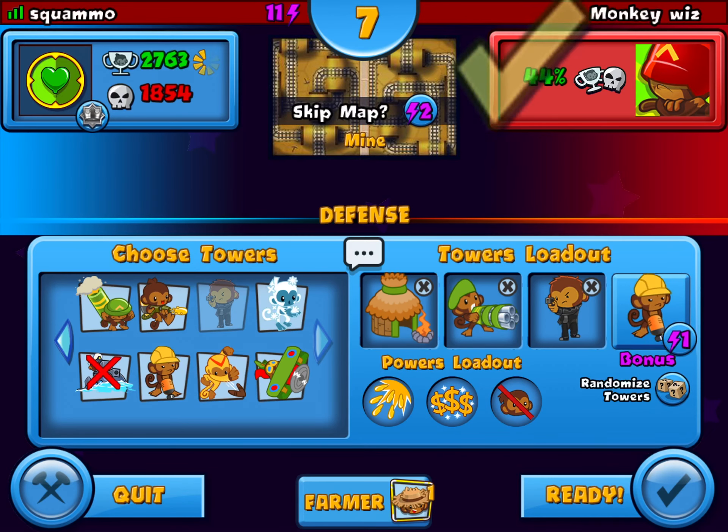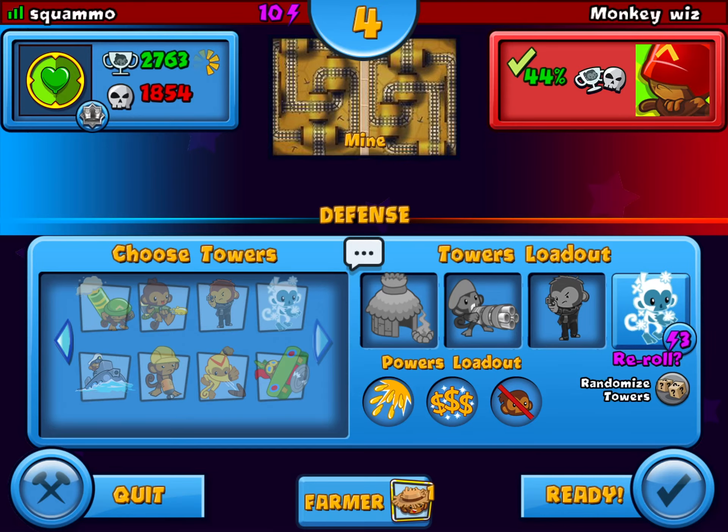And I'm going to spend one energy point on just getting a random tower. That's the ice monkey. I probably won't play that, but that's good for me.